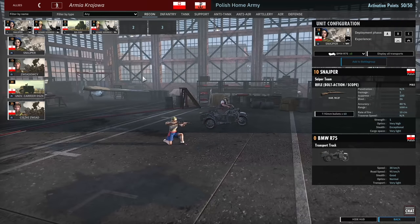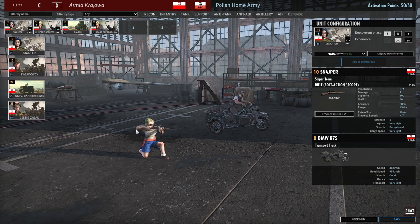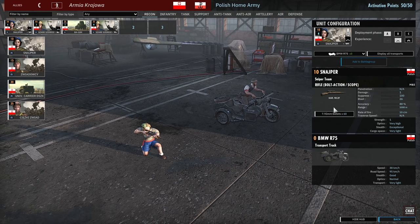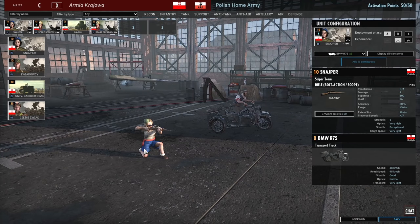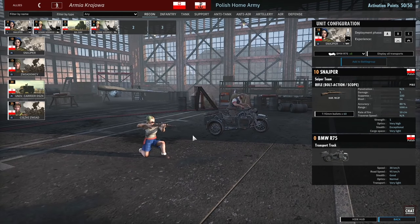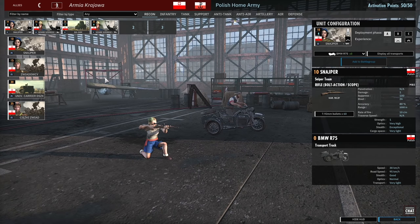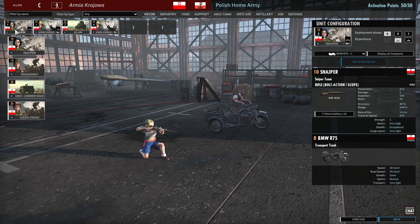First of all there is the Sniper. She's a woman on her own who has an 80% accurate Kar98. She's very good at taking out support weapons like IG-18s and Pac-38s — stuff that basically can't fire back from the same range. Also fantastic for supporting infantry. Only 10 points apiece, they're pretty much a steal honestly, and maybe a good idea to bring both cards.